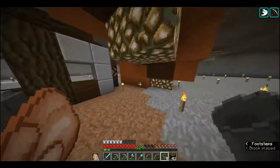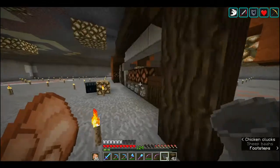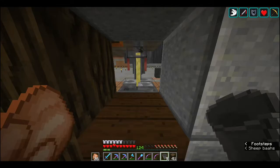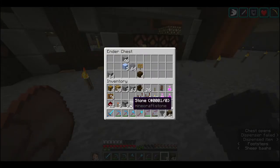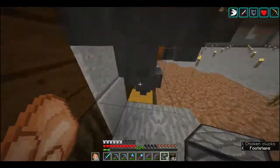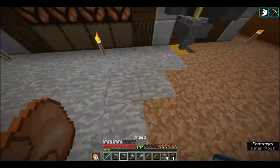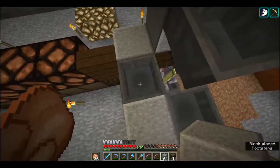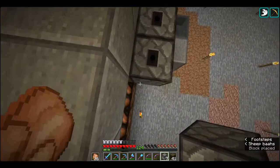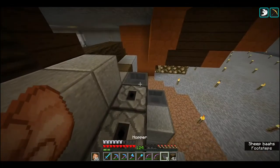So this is actually Ito's design for the automatic brewer - one of his later ones that he made for 1.8. But in 1.9 they added that you now need blaze powder to power the brewing stand. So the only thing I had to do was add a hopper and a dropper - it's going to be powering. I need it the other way around - it'll be in here. Let me get one of these and place it like that. That should be all I need.